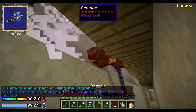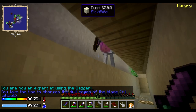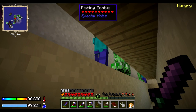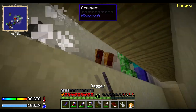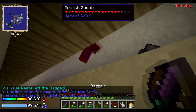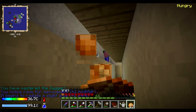A few creepers — I was asked how you deal with creepers. That's how: as long as you're back against the wall, they won't get you. Oh, you've got my chest piece on — if only I could pick it up, which I can't. Two-shot the creepers. I'm starving — let's eat some potatoes. When you are starving, you don't hit for as much damage.